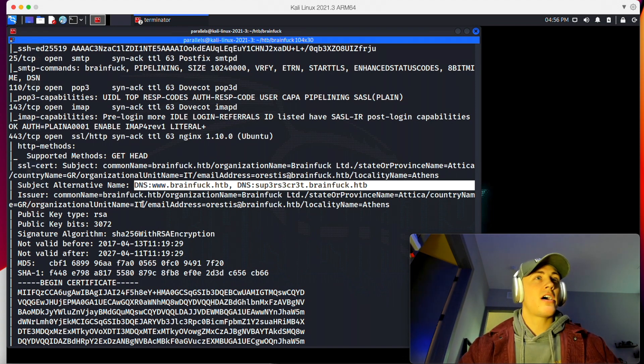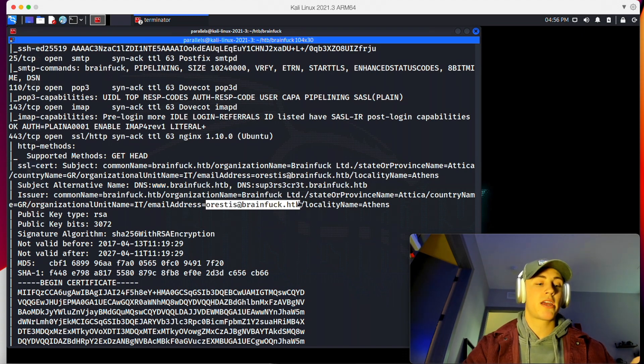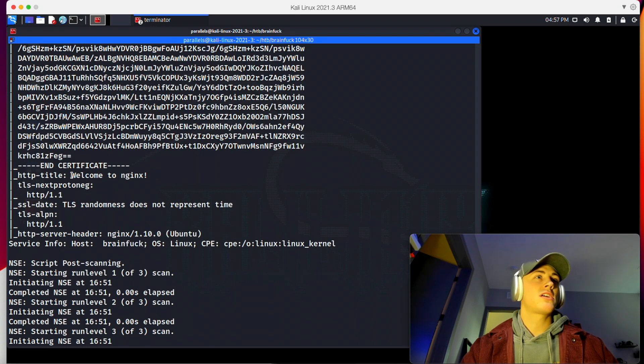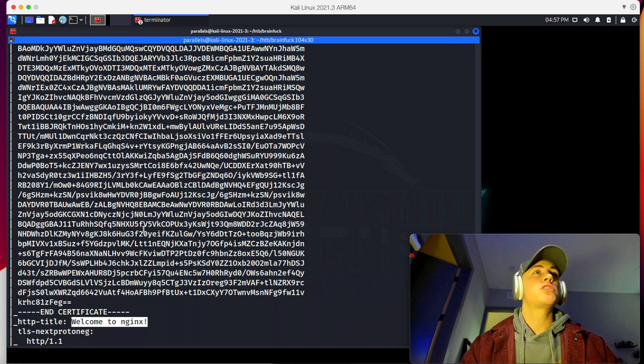We can also see there's an email address associated with the SSL cert — the domain, the organization, and an email address. Definitely want to take note of that, since there are also three email ports open. It also looks like we have a default 'Welcome to NGINX' page, which means the DNS records did not load correctly for those two domains. So we do actually need to add those to /etc/hosts to be able to view the contents of those web pages.